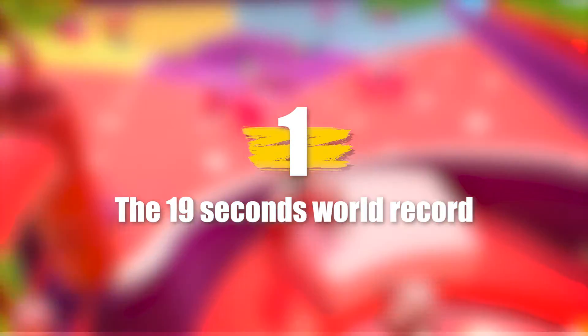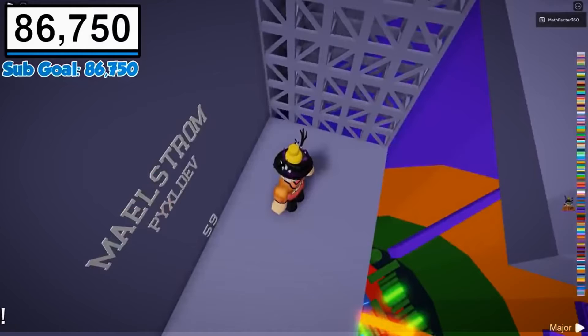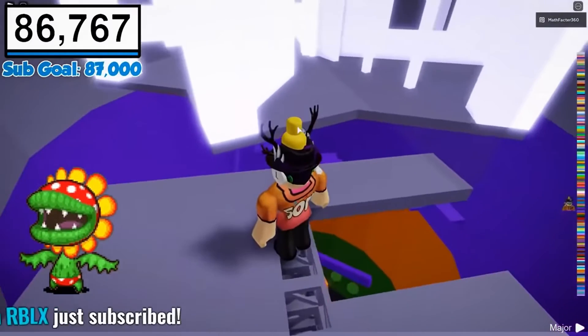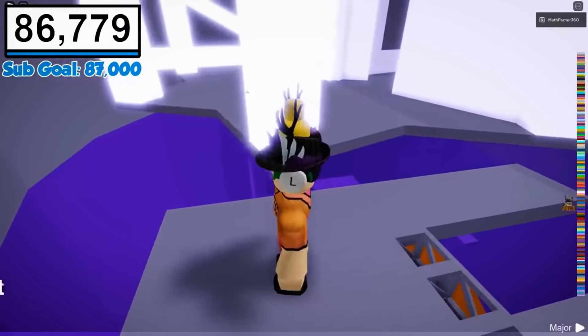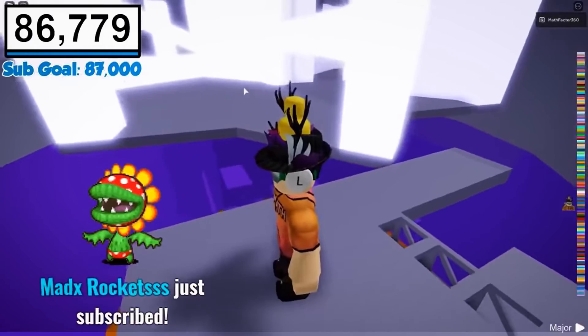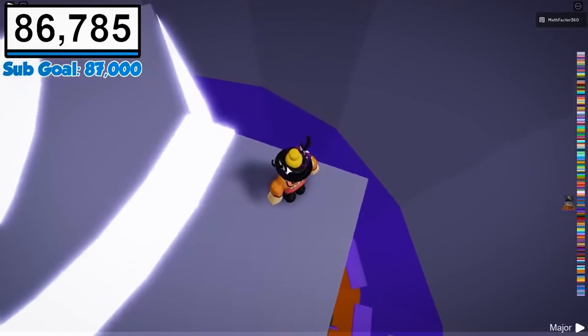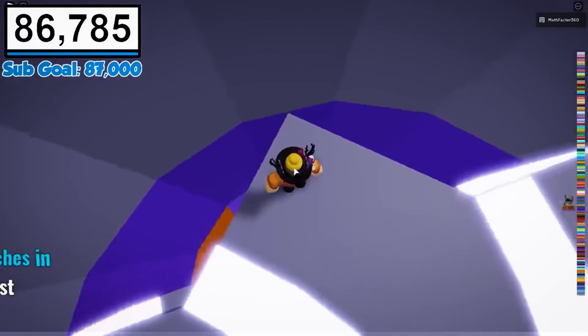Number one: the 19-second world record. This record is something that will shock all the Roblox Tower of Hell players. This one player played the game so well that he was able to reach the silver door in just 19 seconds. He crossed various circular, ladder-shaped, and rectangular structures to reach the top. He was fully passionate to reach the top of the tower as soon as possible, and he successfully reached the top and set the world record of 19 seconds.